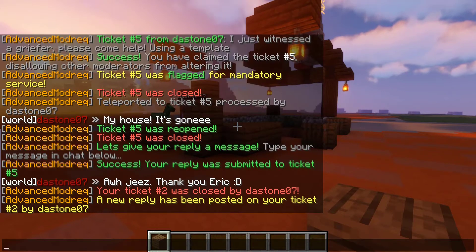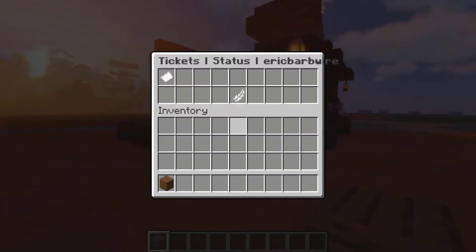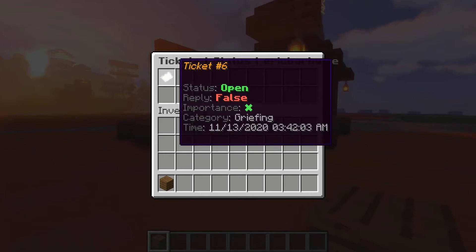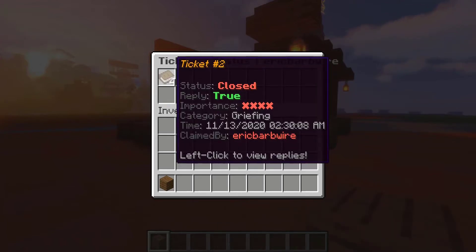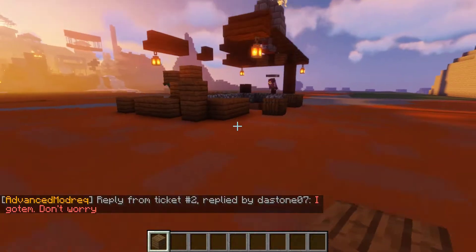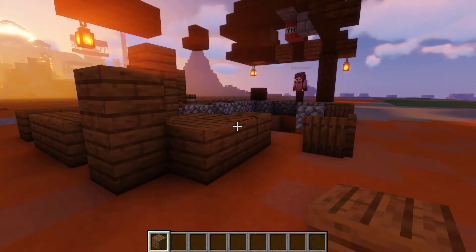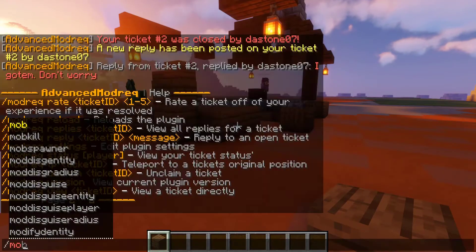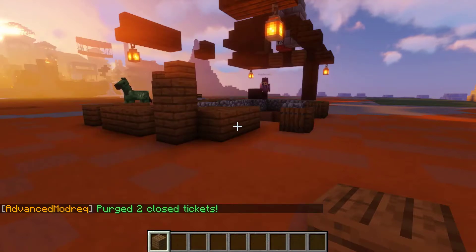From a user side perspective, our ticket number two was closed by the stone07, and a reply has been posted on our ticket. To view your status, you could just do mod rec status, and you can also specify a username to view the status of specific users. We can set the filter to closed and view our tickets. We can click to view the full reply — he closed the ticket and left a message letting us know he fixed the issue. If requests begin to pile up, you could simply run the command mod rec purge, and purge all closed tickets by typing in closed. Two tickets have been purged and completely cleared from the system. I wouldn't recommend doing it to open tickets unless you have a lot of really old open tickets — just to not ignore your player base.